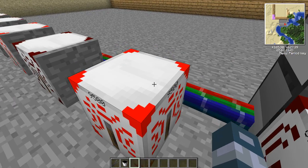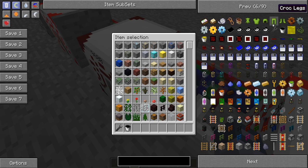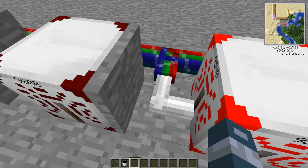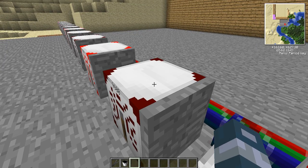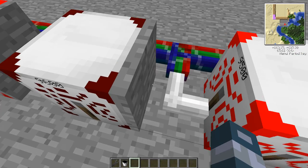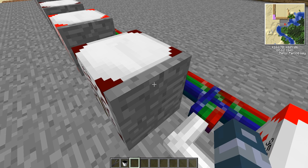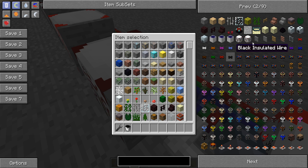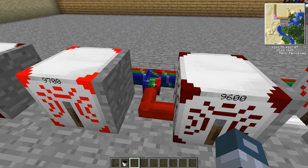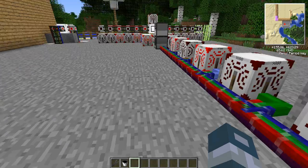It's set up in a way that I've put a cover so that it doesn't interfere with this block, and this is basically to save space. So you can put a block, the wire you want, and then a stone cover, and then another one, and keep on going like that. That's how I do it to save space.